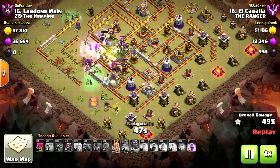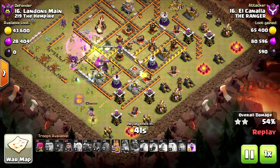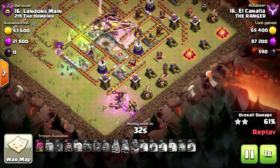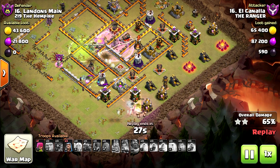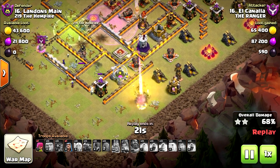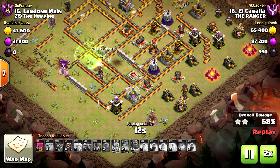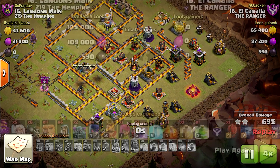Using the jump there — all the giants are inside with the Pekka. The stone slammer didn't survive much, and he's using the king ability from the outside. The multi inferno is doing a really good job, very effective against the hybrid and the witches. The base prevented them from going inside, stopped all the attack — they couldn't get the second inferno and didn't take the eagle artillery. Most of the base is still there: 69 percent, two stars.